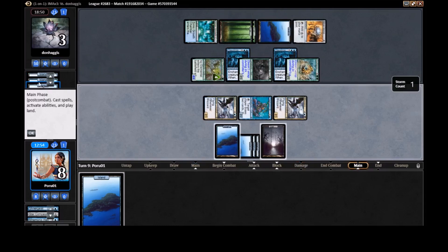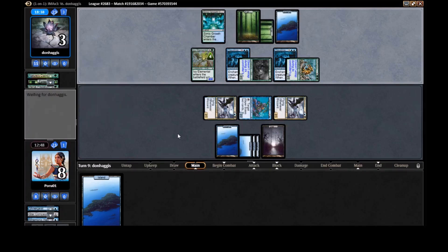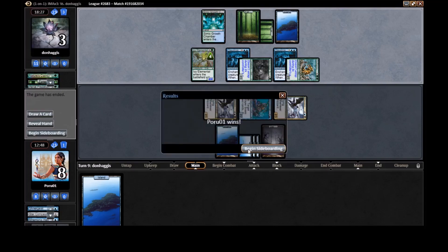We can loot and hopefully dig for two more spells. What did we draw? That's good news. I have to assume they're digging for Aerial Predation or Hunt the Weak. My guess is Hunt the Weak — you get those late in draft. Oh, that feels good! What a silly game!